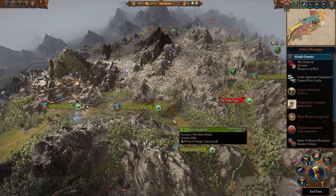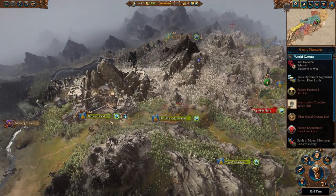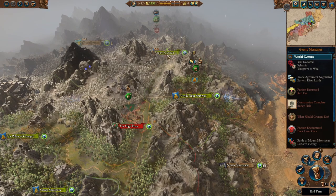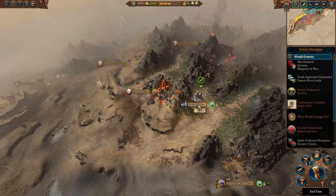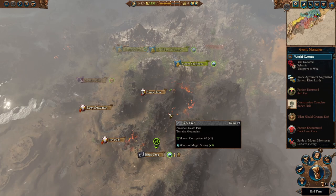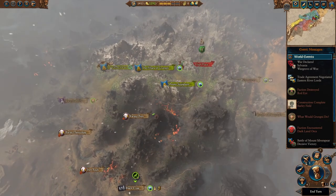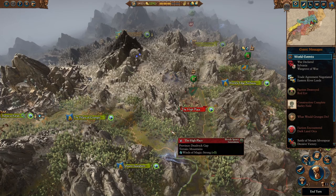My first tip is to wipe out Skarsnik immediately. In my experience, this is the best way to start out the campaign. When you begin, the Bloody Spears will still have these settlements, and Skarsnik will start at Mount Gunbad. You don't start at war with Skarsnik, and technically you have that grudge to take over Black Krag, which is going to be occupied by Skaven. You might be tempted to just go take out Black Krag, like you would in Warhammer 2 knocking out Grimgor right away. But in this campaign, I think it's better to push Skarsnik early on.